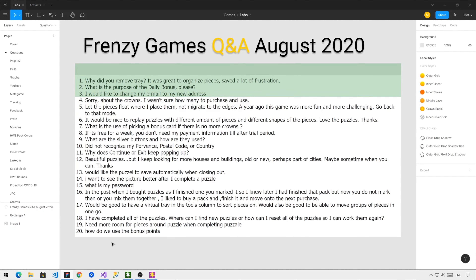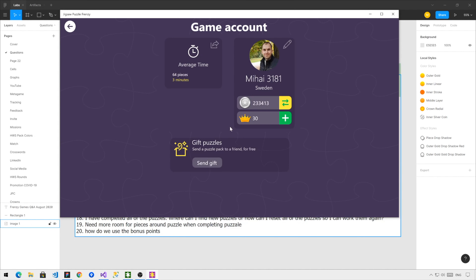Question number 4: About the crowns — I wasn't sure how many to purchase and use. When purchasing crowns, there are 3 options: you can purchase 30, 50, or 100. The very important part is that the more crowns you purchase, the less money you pay. The standard price is $3 for 30 crowns, but when you buy 50 it's already cheaper, and if you buy 100 it's way cheaper.